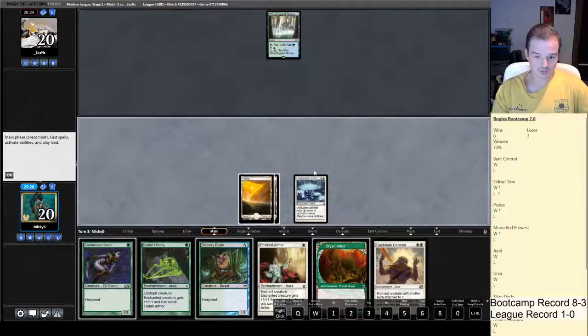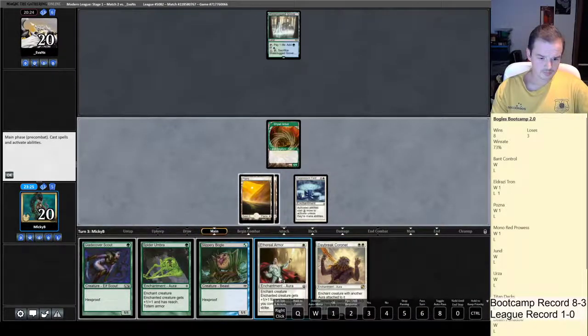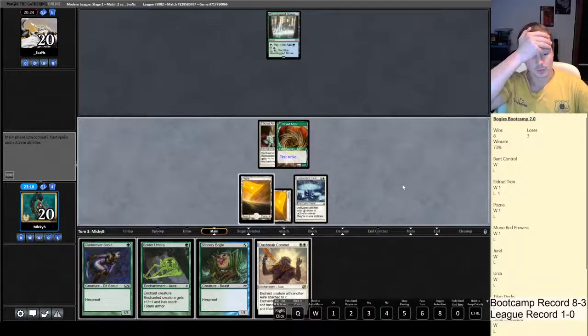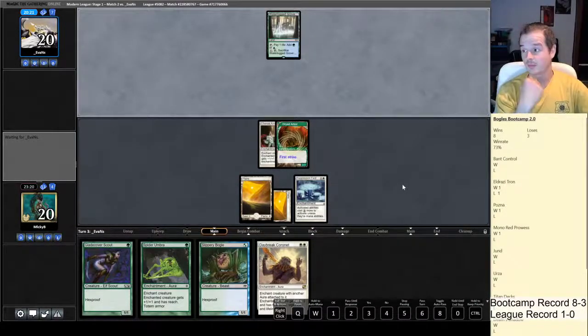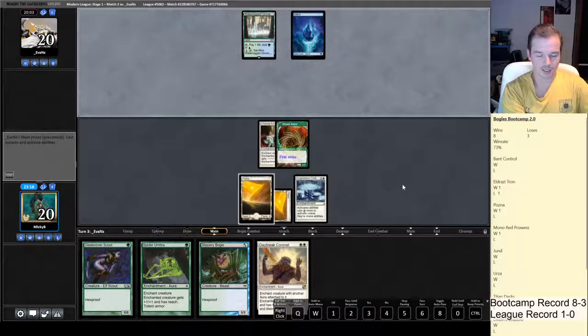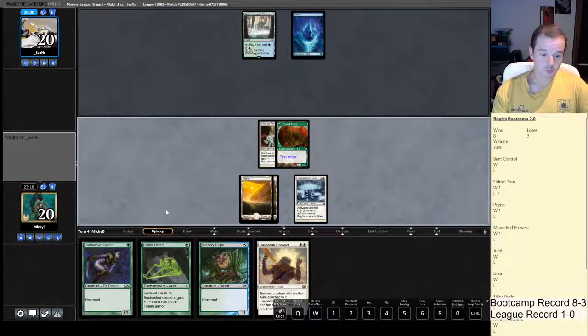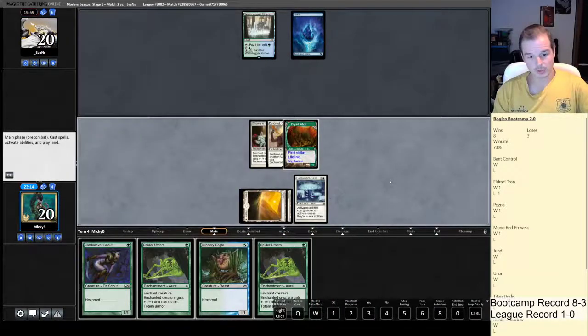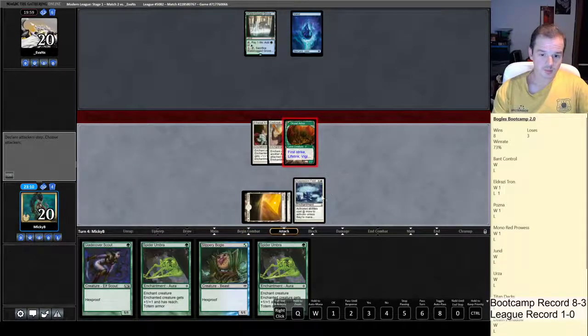He's missed his land drop, so that's good. I think we just go in on the Dryad Arbor and play a Boggle next turn so it doesn't have summoning sickness. If we draw a Temple Garden or Razorverge Thicket — basically any white or green source — we can cast Spider Umbra and Daybreak Coronet and be able to block the Griselbrand. We don't draw it, but post-combat we can play Spider Umbra and have Vigilance.